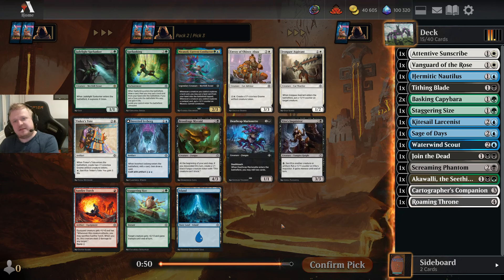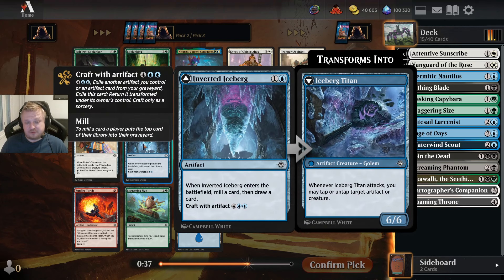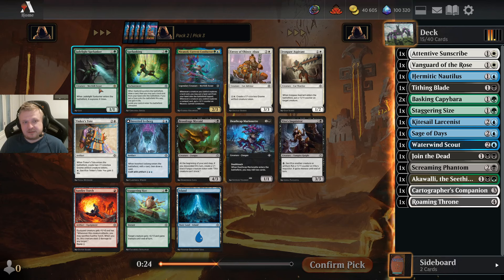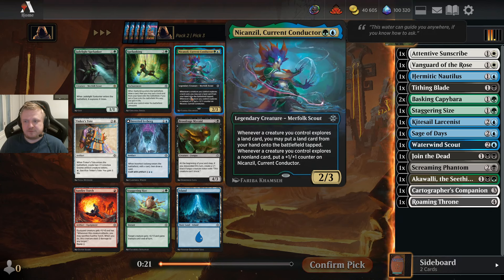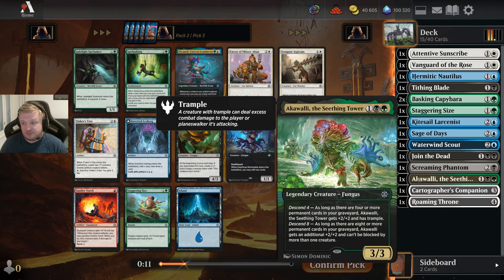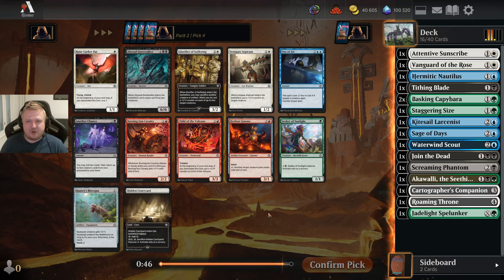I immediately see the Nikhanzil and the Chagelight Spelunker. This is actually quite a good pack because there are also multiple white cards and a Deathcap Marionette, which would be very good in a black-blue deck. Should I consider going green-something and take the Spelunker, with the option to maybe pick the Marionette when this pack comes back? Or say I'm going blue-black now and take the Marionette? I'm still taking the Spelunker. Let's see if the black-green deck can work.